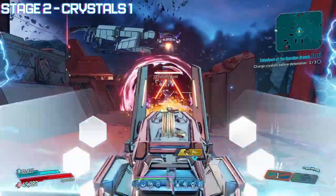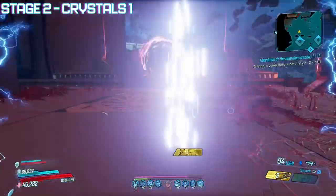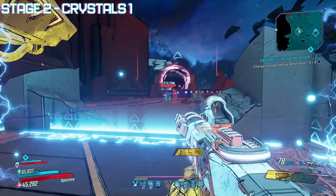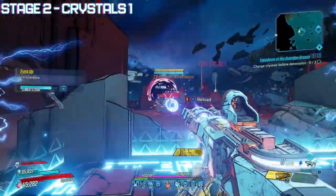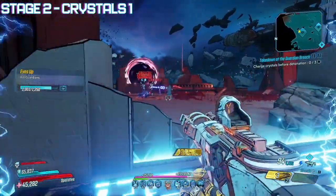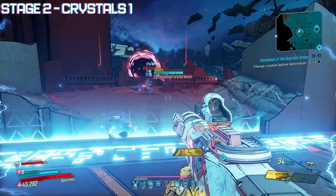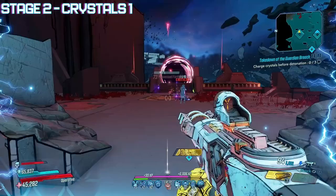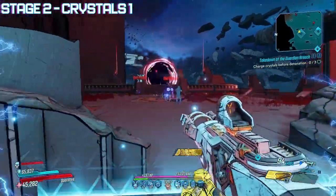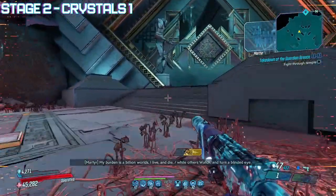Trying to keep as many Guardians away from the platform as possible is key so you can quickly move on to the next, as if you don't charge the crystals in time, things go explodey. If you're struggling with this, a very big help is pets. Zane's Clone, Flak's Pets, and AutoBear or Iron Cub for Moze are all fantastic at keeping Guardians away from the platforms, as they prefer to target pets over Vault Hunters. Place your pets outside of the platform and closer to enemy spawn portals to get the absolute most out of them. It is also worth noting that once all three crystals are charged, all the Guardians within the area will be killed.